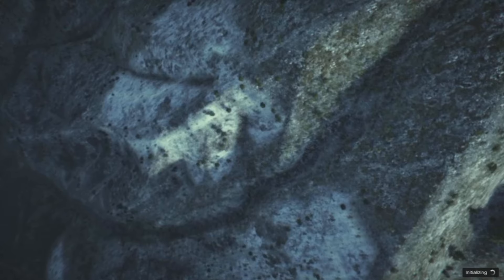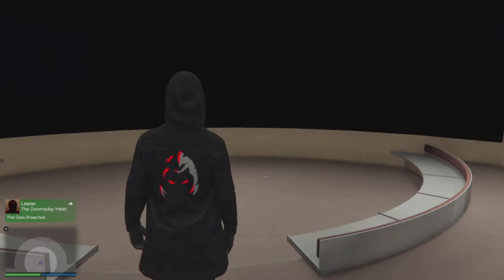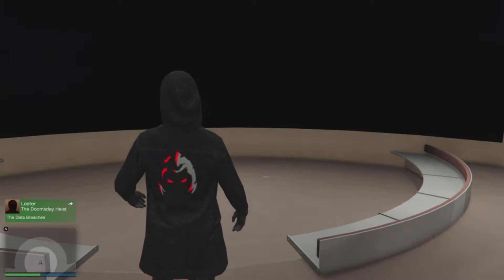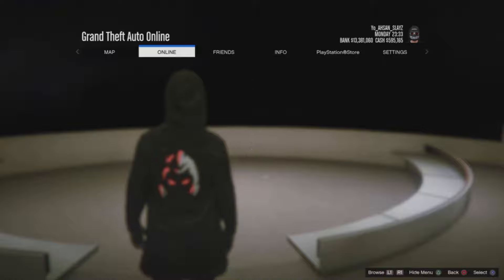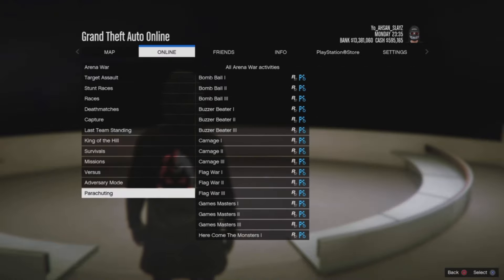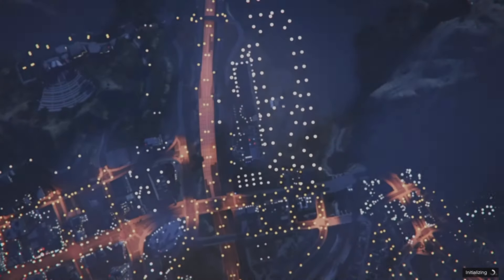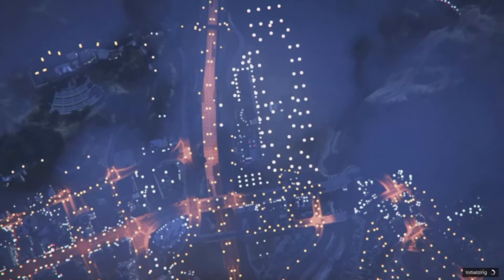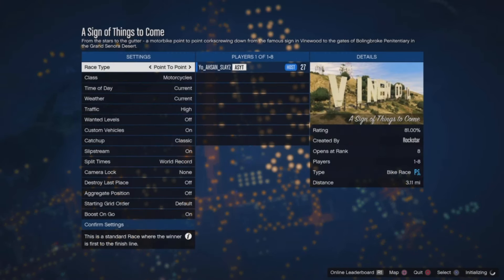Once you finally load into your facility, find out if you fell through the map or are inside your facility — both cases work. Now all you have to do is go into Options > Online > Jobs > Play Jobs > Rockstar Created, and start the specific race called 'A Sign of Things to Come.' Once you are in this job, just back out from the settings screen. This will spawn you right at Dexino. If you try any other job it will spawn you elsewhere, which is why I recommend using this job.